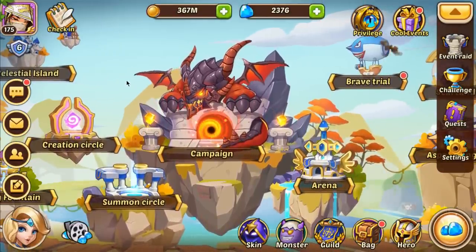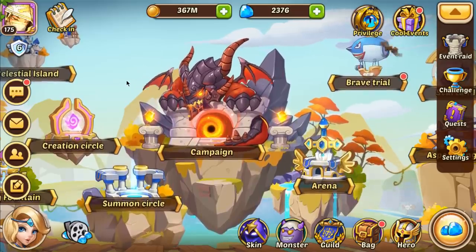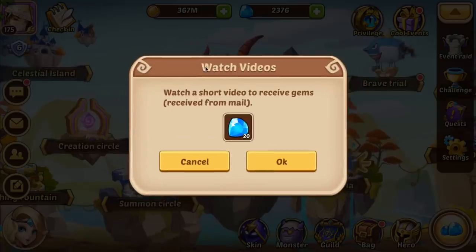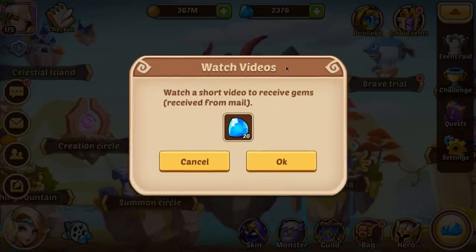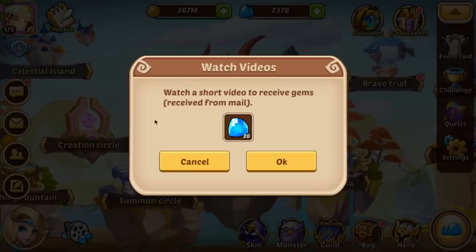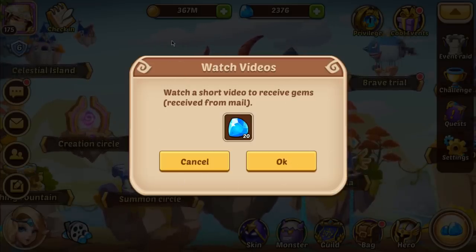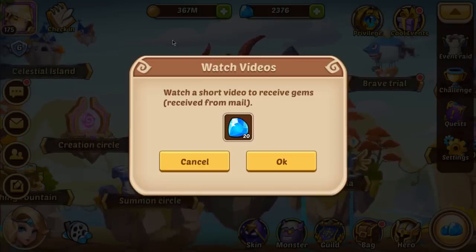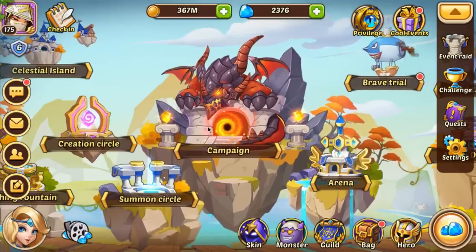The second most asked question is where do you get gems? Every single day you get five ad videos you can watch. You watch a short video and it gives you gems straight to your mailbox. There's no reason for any player not to do this - it's 100 free gems a day. Don't pass it up. There's literally no reason to pass it up.